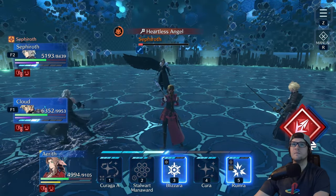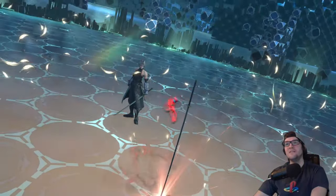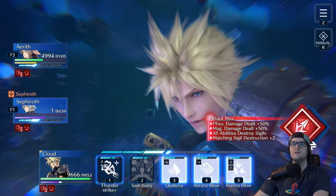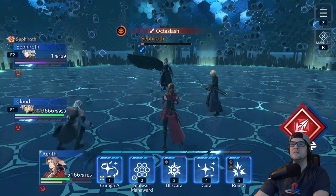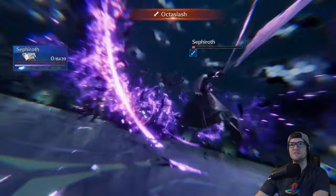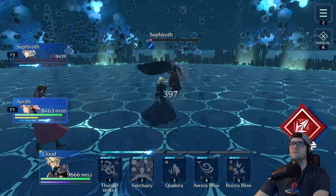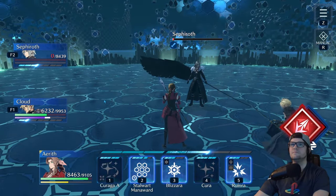Sephiroth is going to use Heartless Angel on a single unit and then Octaslash that same unit right after. There's absolutely no reason to heal them, so don't waste your time. Heal your remaining DPS instead — in my case I healed Cloud rather than Sephiroth, because it's more important that my only remaining DPS survives the next basic attacks. From here the goal is just to dish out as much damage as possible. If he uses Hell's Gate defend, but outside of that stay in attack mode, single target heal as necessary, and you'll win.